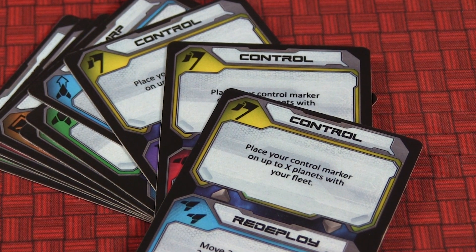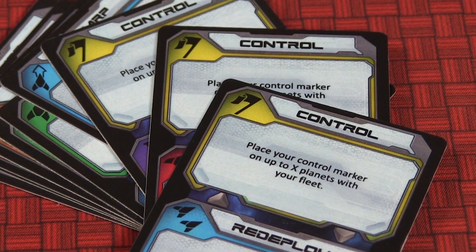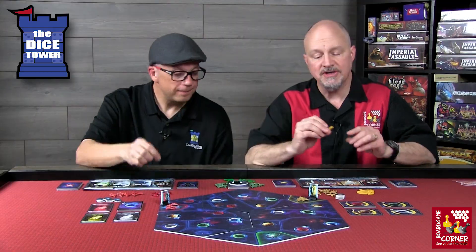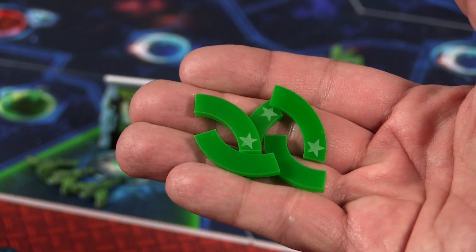Another type of action is control. When you play the control card, there's an X involved, and what it lets you do is put down a control marker on that number of planets your fleet are currently orbiting. There are two different types of control: you look at your control marker and one side will be blank and the other side will have a star. The blank side represents outposts and the star represents colonies.